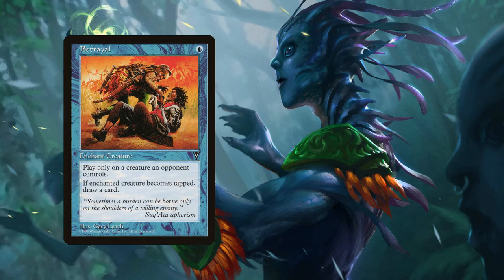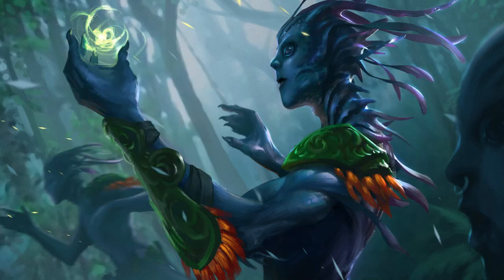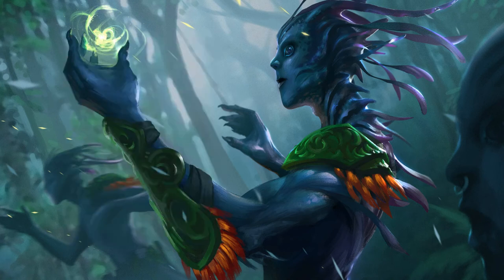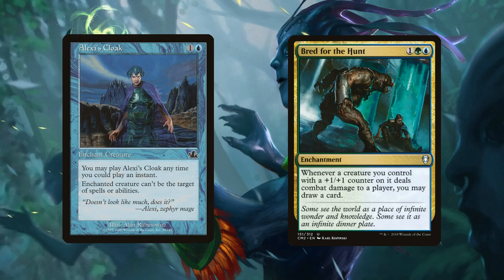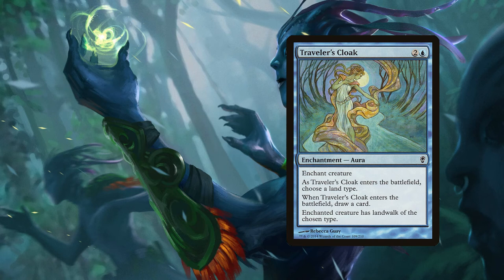Enchanting opponents' stuff to hinder them: Betrayal lets us draw a card if the enchanted creature becomes tapped. Backfire deals one damage to a creature's controller for each one damage that creature deals to us. Encase means the enchanted permanent doesn't untap during its controller's untap step and its activated abilities can't be activated. For card draw, Bred for the Hunt means whenever a creature you control with a +1/+1 counter deals combat damage to a player, draw a card — most of our merfolk qualify.